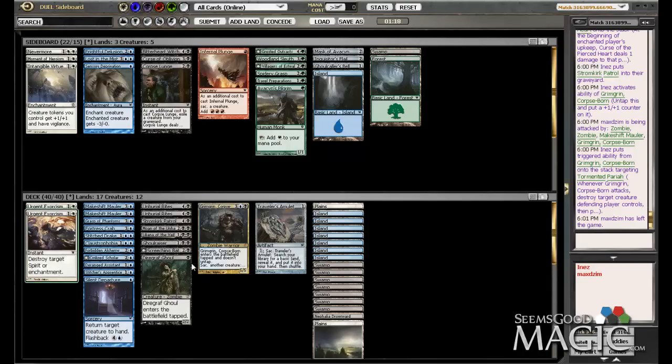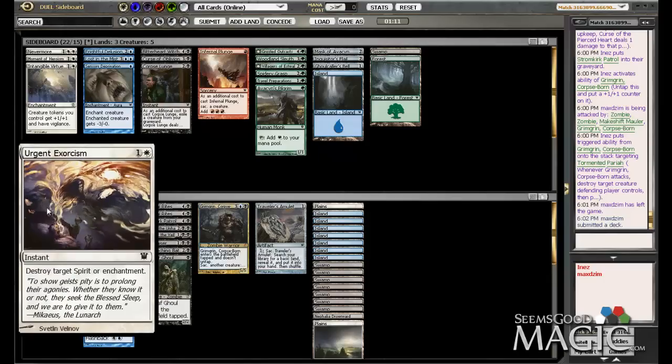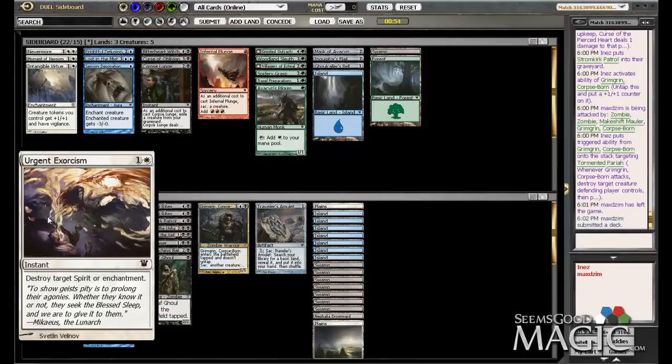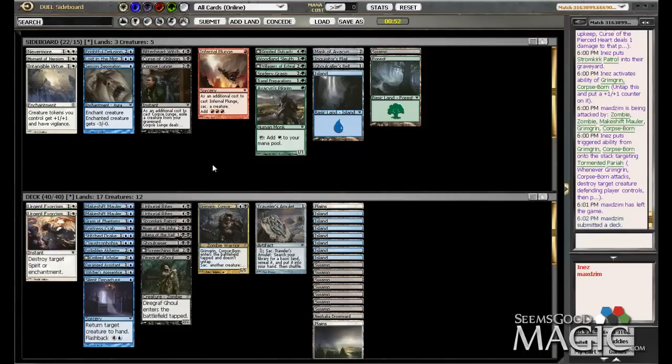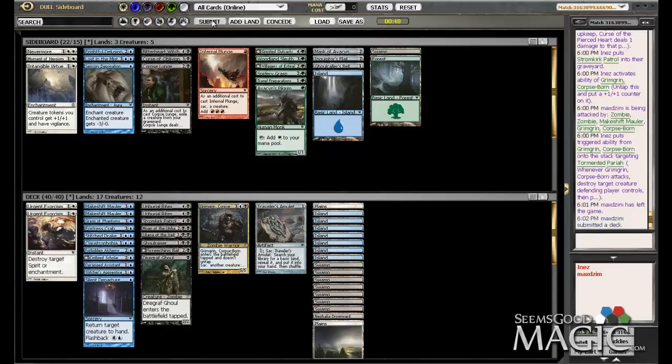Yeah, I think those are going to be reasonable inclusions because of his strategy, which seems to rely on Curse of Pierced Heart and white — and there are red spirits too, I just can't think of them right now. I think every color has spirits — it'll probably come to me eventually. White definitely has a lot of spirits, so these should come in handy.